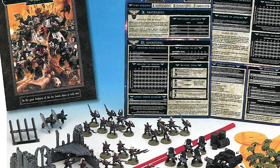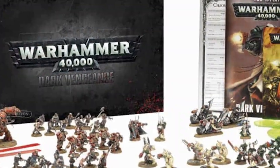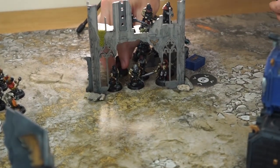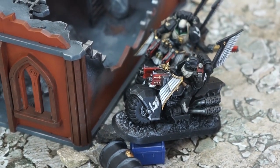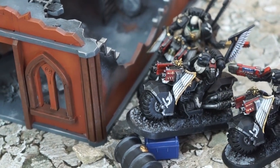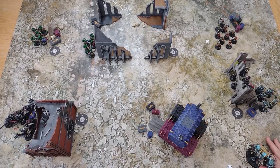The second edition was released in 1993 and started to lean more heavily towards the grim dark elements and large-scale tabletop battles that we have come to associate the franchise with. There have been several different versions of the game since then, and we now find ourselves with the ninth edition, released in 2020. The game typically pits two players against each other; they face off using armies of miniatures and try to achieve objectives in order to score points to win the game.